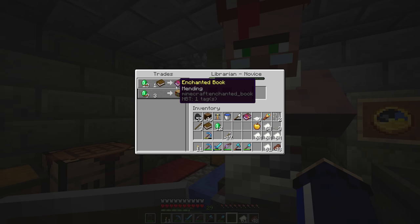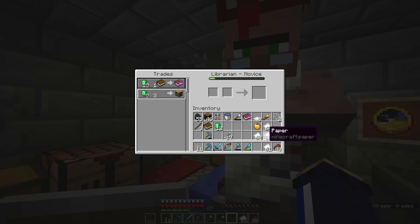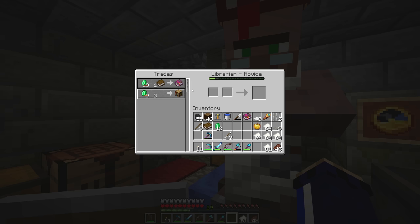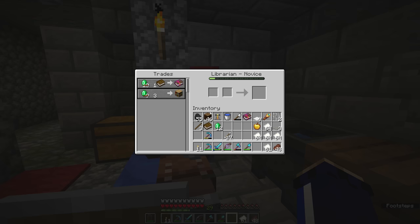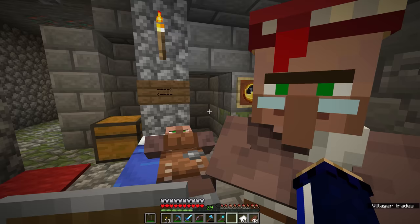The reason I brought all this paper is that a librarian's starting trades can include a trade where they accept paper in exchange for emeralds. Some emeralds and a book for an enchanted book, or some emeralds for a bookshelf. So if we had the opportunity to trade paper to this guy, we'd lock in any trades he had at the time and be able to gather emeralds instead of just spending them. We do have a decent supply of emeralds and books, and since these books only cost a single emerald apiece, we'll be able to get hold of a few before we run out of currency.